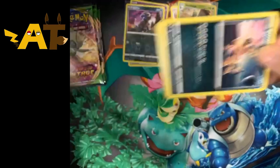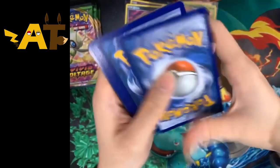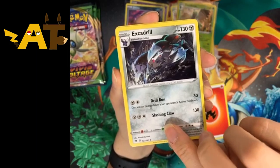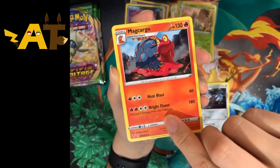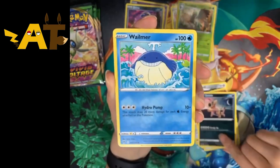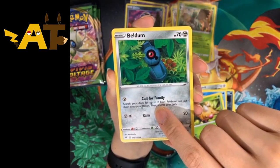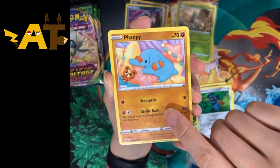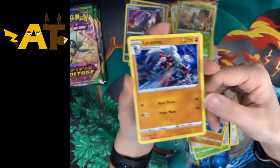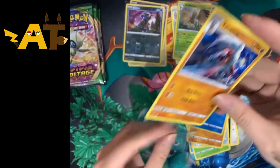Let's open this up. Four from the back and we have Fire Energy, Excadrill, Magcargo, Swallow, Sandeal, Wilma, Weedle, Beldum, Fancy, Dewat, and a Regular Rare. Okay.